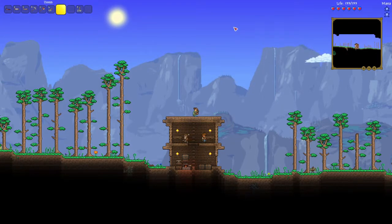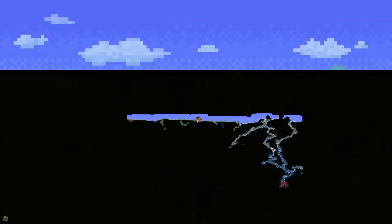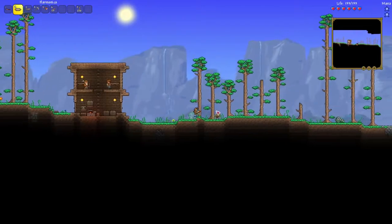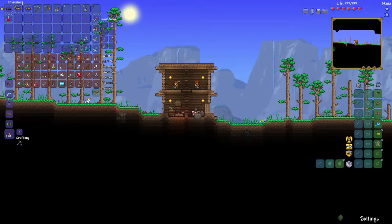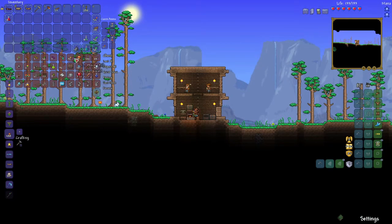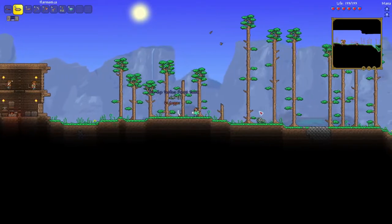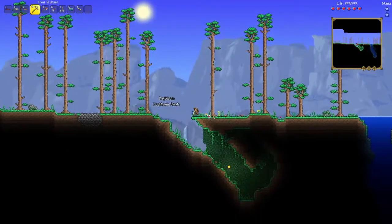In the last episode we made some starter stuff, got our starting bard weapons, a little bit of armor, some accessories. We did some exploring and spelunking in caves and made ourselves a little starter home. This time we're just going to keep on going — there's no real big goal right now, just to power up in general. I should probably take those platforms and all my rope so I have it all with me. There's no NPC we're really trying to attract right now either, so the goal is to move across the world, spelunk more, do some more mining.